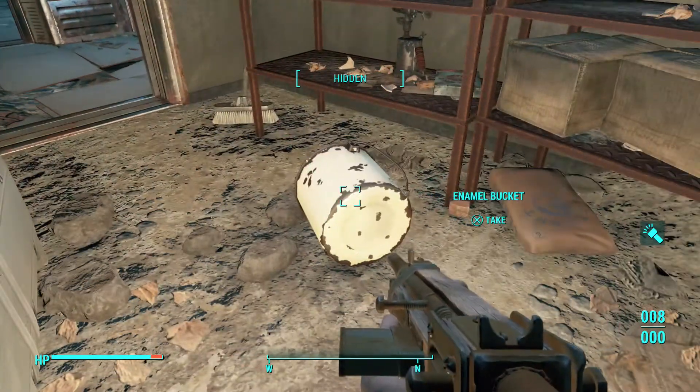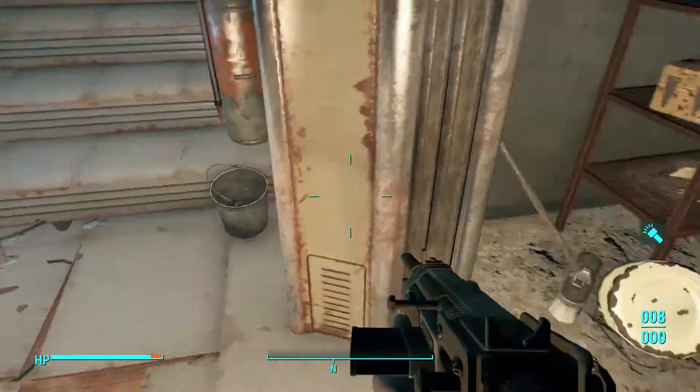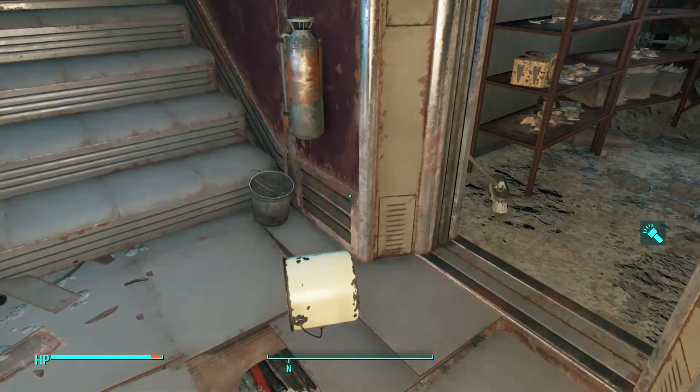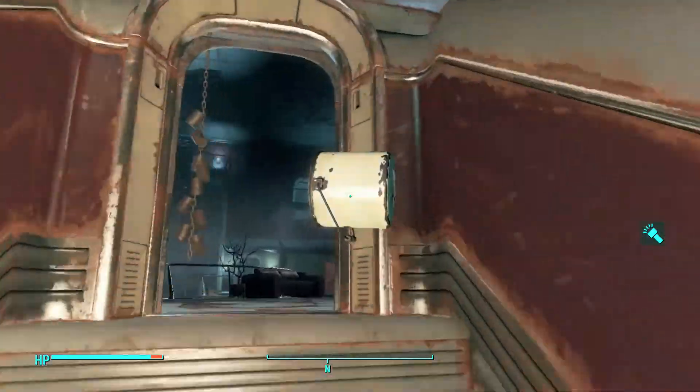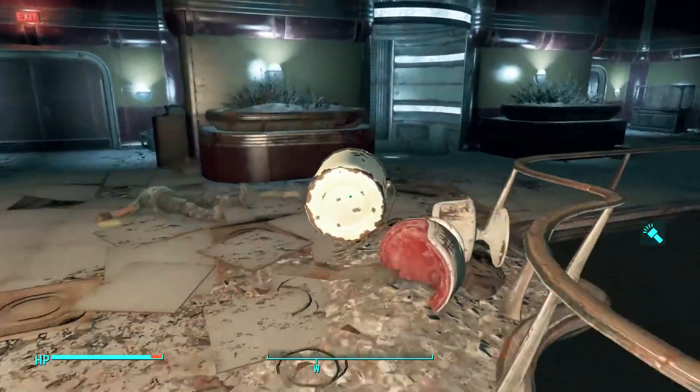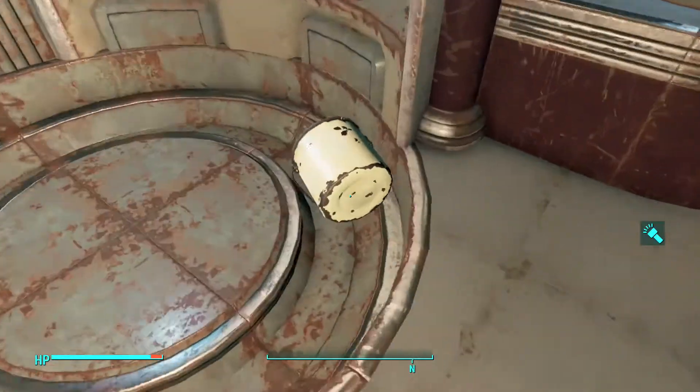Now, normally to get this freefall armor you need power armor and a jetpack. In order to get a jetpack, I think you need to be level 41 — I could be wrong, but I do think it's level 41 because of some requirements. On my other account I'm level 47, but I created this one just to show you guys this real quick.